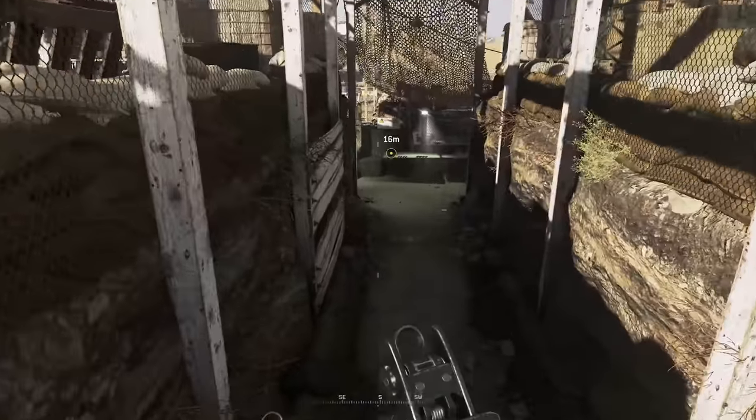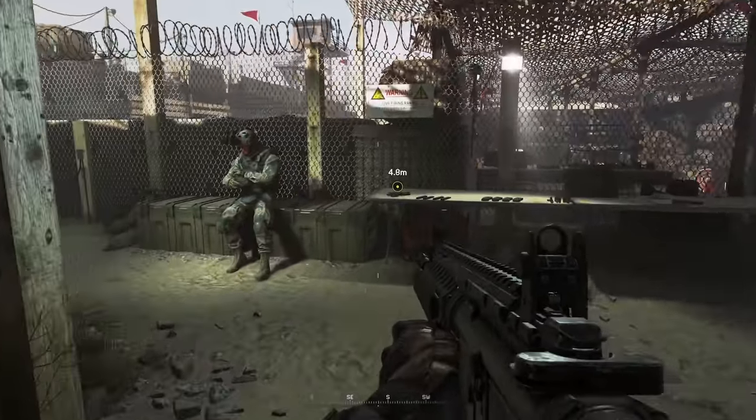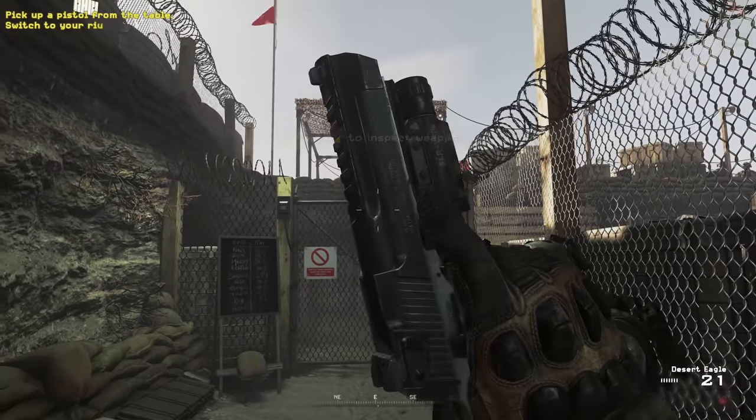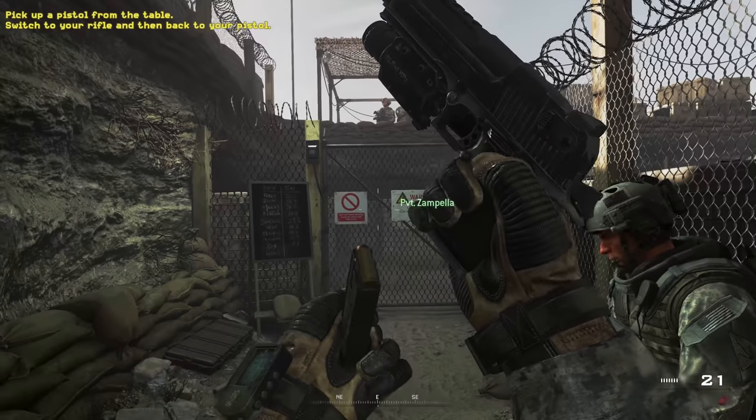Make your way to the pit and have that conversation first, but make sure to pick up the Desert Eagle, then be told to inspect the weapon, and then you'll have to switch back to your main weapon and then back to your sidearm.